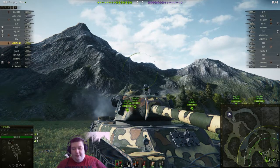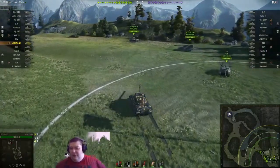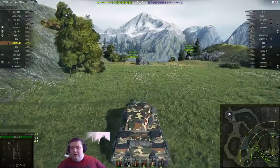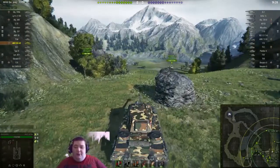There are three spots you can shoot this tank where you're going to pen no matter what, assuming he's angled like this. You can fire right through the cheek plate — that'll go right through and do some sizable damage. You can fire through the turret ring, assuming you're close enough to hit it, and you can fire through the cupola. Of those three, I would take the cheek plate because it's the most obvious and the biggest target, and it doesn't move as much as the turret ring might. The cupola will definitely move as he's wiggling the turret, which he should be doing to avoid shots.